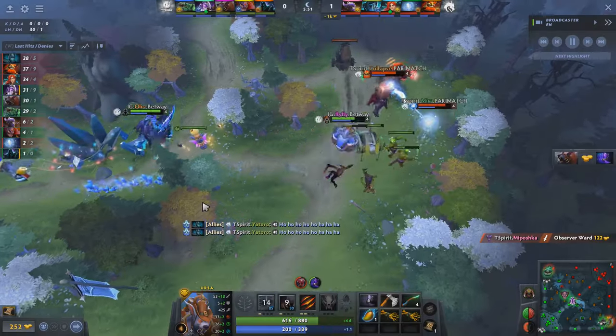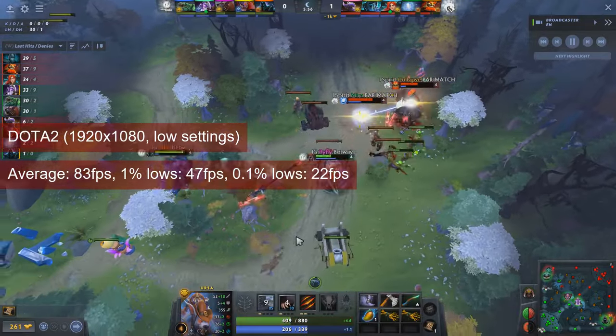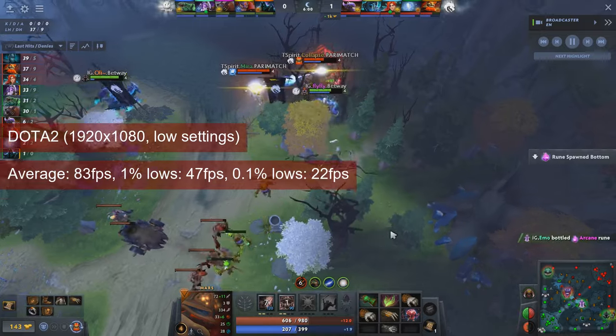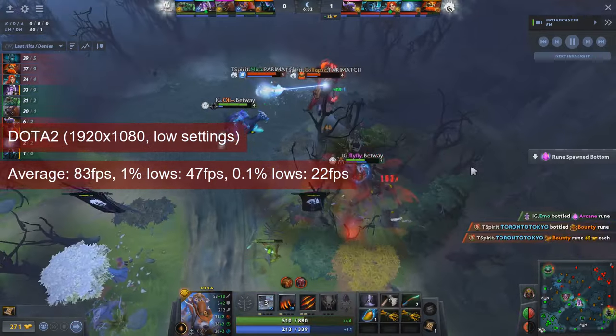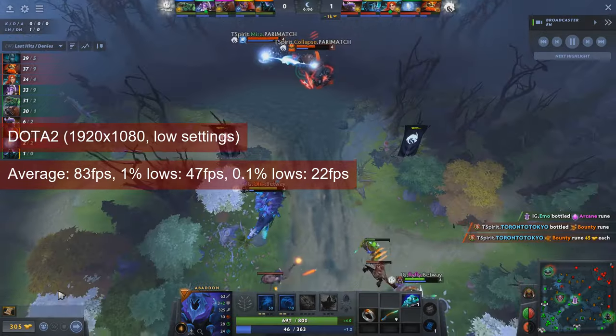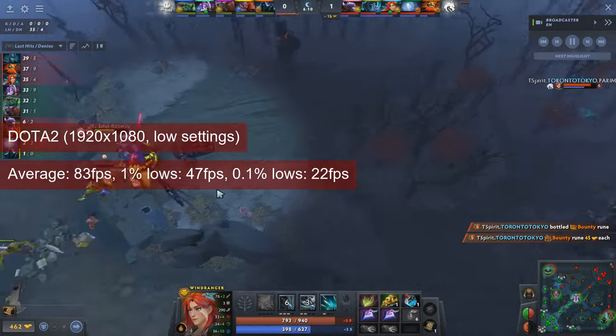Dota 2 plays well on a lot of old GPUs, and the R7-260 is no exception. At 1080 resolution and low settings, except the render scale that's set to 100%, the card averaged 83fps and provided 1% lows of 47. I make sure to use the same replay file, and the stats are collected from a timeframe that includes a couple of teamfights.